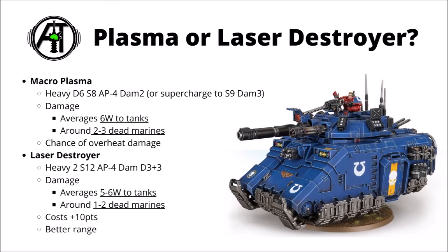Comparing the big guns: the Macro Plasma Incinerator is Heavy D6, Strength 8, AP-4, Damage 2, and you can overcharge it to Strength 9 and Damage 3. The Heavy Laser Destroyer gives only 2 shots at Strength 12, AP-4, Damage D3 plus 3. The Repulsor Executioner used to be able to fire these twice — that's no longer the case, the only buff to its firepower is hitting on 2s. Provided you're happy to overcharge, the damage maths out slightly better for the Macro Plasma Incinerator against all targets, averaging around 6 wounds to tanks or 2-3 dead Space Marines. The Heavy Laser Destroyer averages 5-6 wounds to tanks and around 1-2 dead Space Marines. If overcharging, you'll lose a wound or 2 on the Executioner. The Plasma also has slightly worse range but saves 10 points. I think the Macro Plasma is probably the stronger pick, though the Laser Destroyer offers dedicated anti-tank with extra range and no overheats.